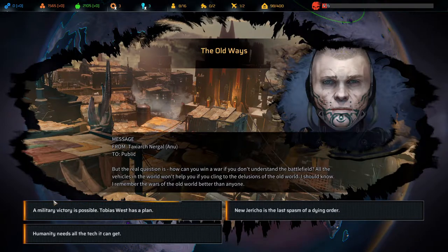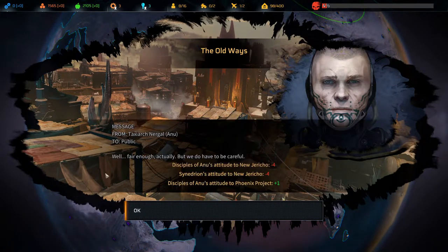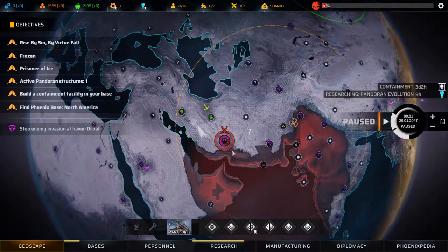A military victory is possible — Tobias West has a plan. New Jericho is the last spasm of a dying order. This is definitely going to annoy New Jericho and Anu. I think we'll go with 'humanity needs all the tech it can get' — fair enough, but we have to be careful. That means Anu doesn't like us and Synedrion doesn't like us as much. They don't like New Jericho, and Anu likes us a little bit better.